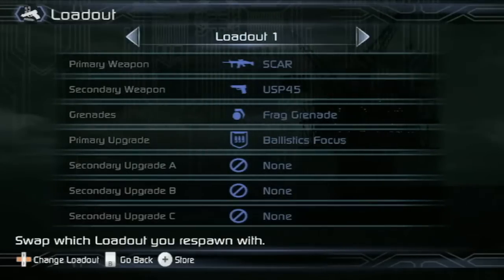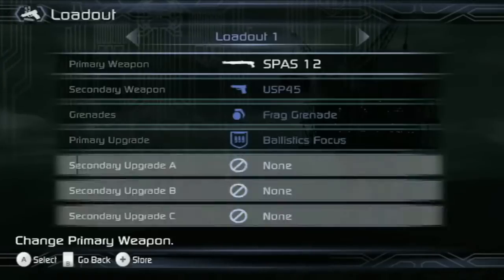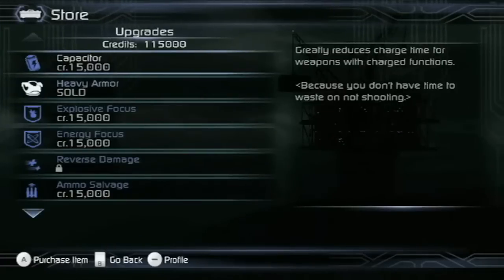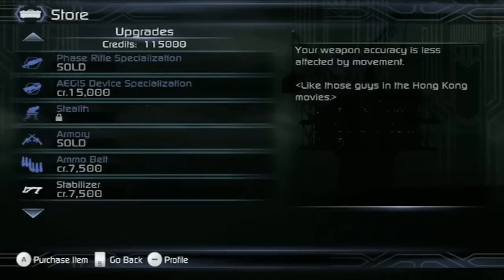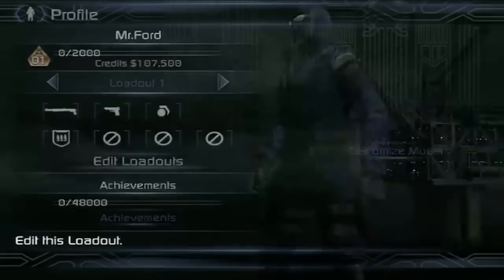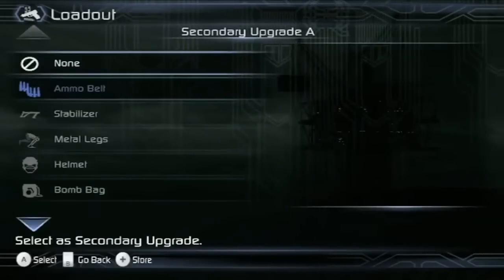If you click on a category, you can swap out equipment for that slot. If you're getting tired of what you have unlocked, you can press the plus button and immediately jump to the in-game store and shop for something new. The store is accessible from nearly every screen in the game's front end menus. Once you've bought something new, it's unlocked for the rest of the game and you are free to use it in any of your loadouts. Just press minus to jump back to the profile screen and equip the new gear.